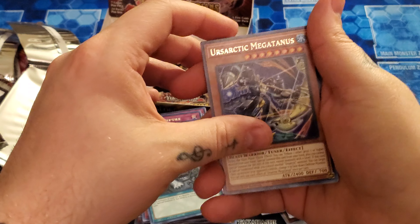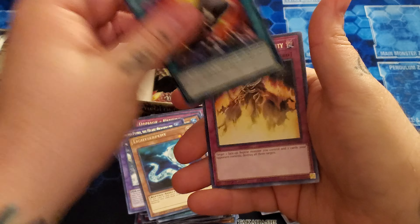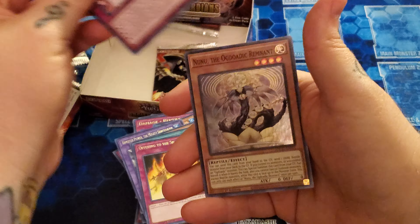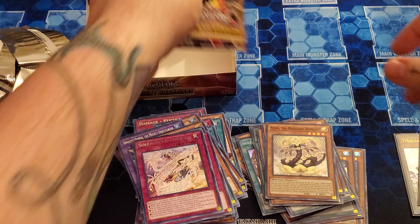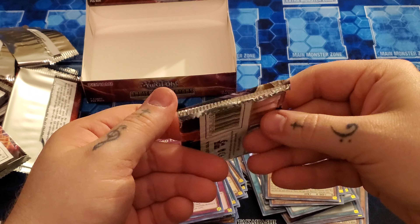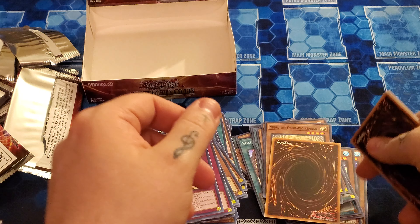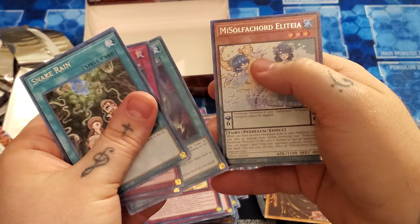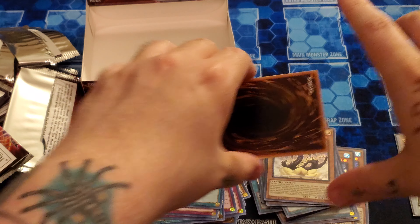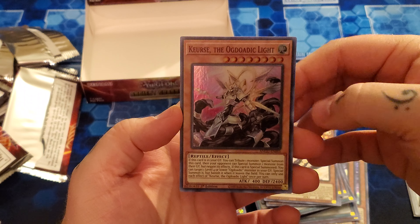Second to last pack — come on, let's get a Collector's Rare. And Nunu, the Ogdoedic Remnant. Last pack — oh, it's folded over, that's got to be a good sign. Snake Rain. And note we have Curus, the Ogdoedic Light.